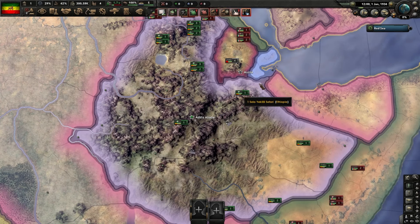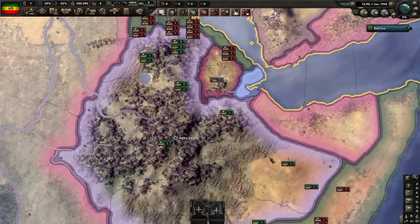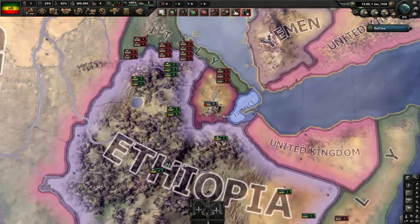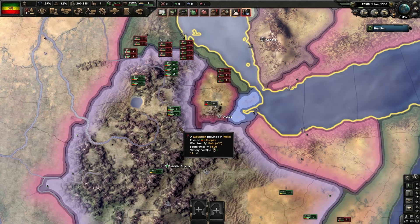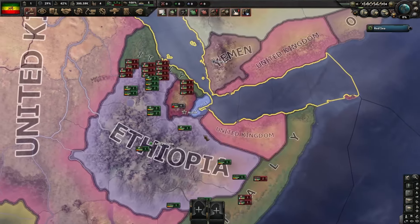Hello and welcome back to another video. In this video we're going to be covering Hearts of Iron 4 and how to survive as Ethiopia. My name is Norton Jack and this video is mainly going to cover how to defend against the Italians and then do the counter-offensive in order to push them out of Ethiopia entirely, from Somalia as well.